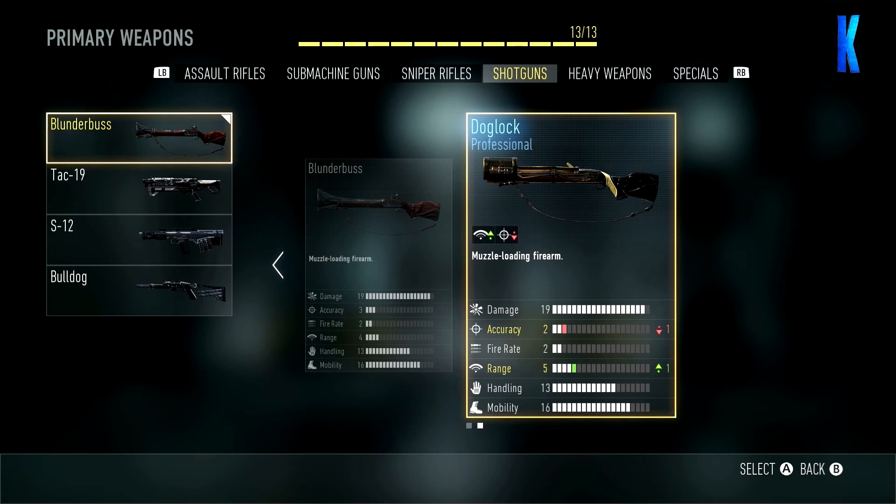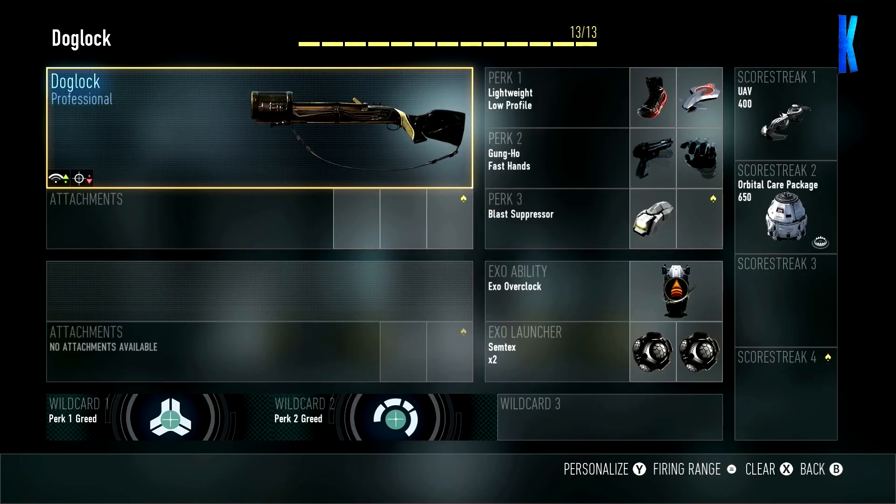What's up guys, Buckhills here, welcome to another live episode. Today I'm using the blunderbuss dog lock - it's a professional enlisted muzzle-loading firearm. That means the reload time is going to be insane and it is probably the worst in Call of Duty Advanced Warfare, but it's such a powerful weapon if you do it right. It's going to be a challenge because I'm not used to running and gunning.